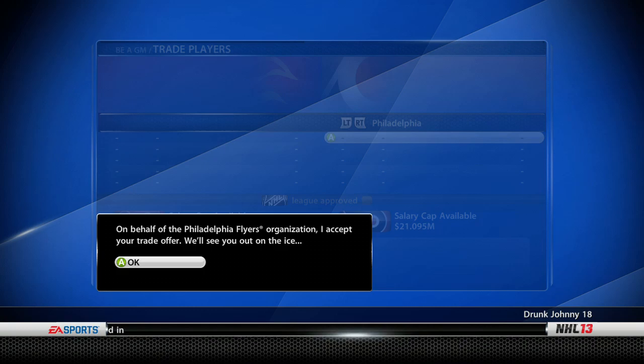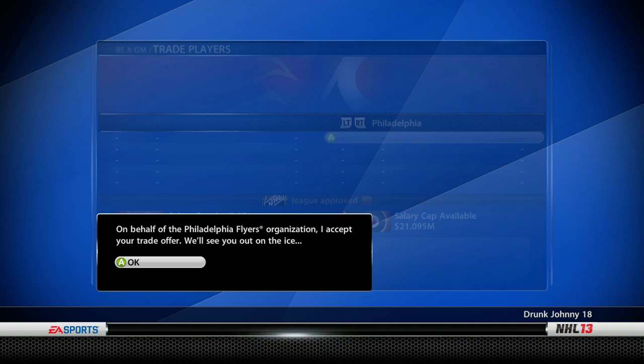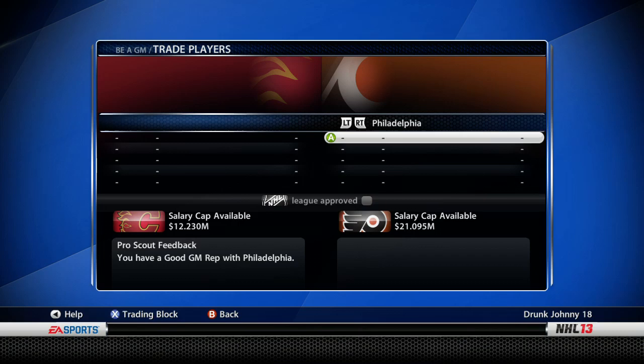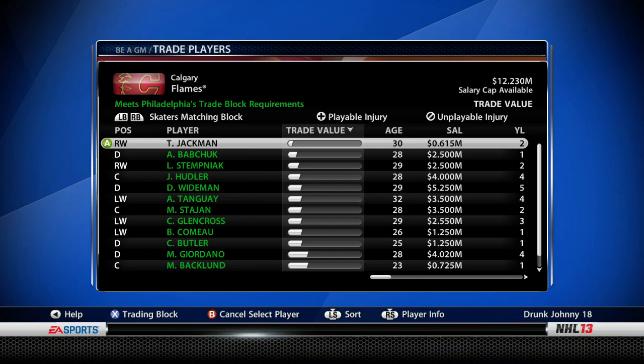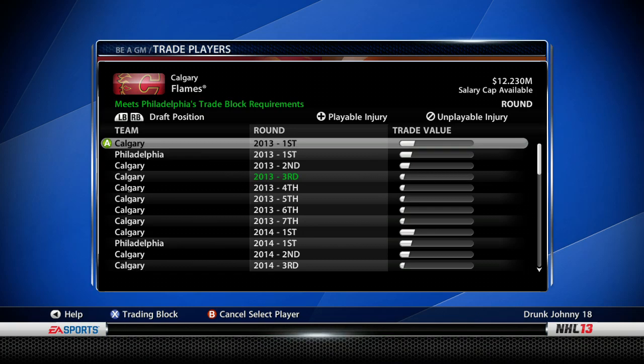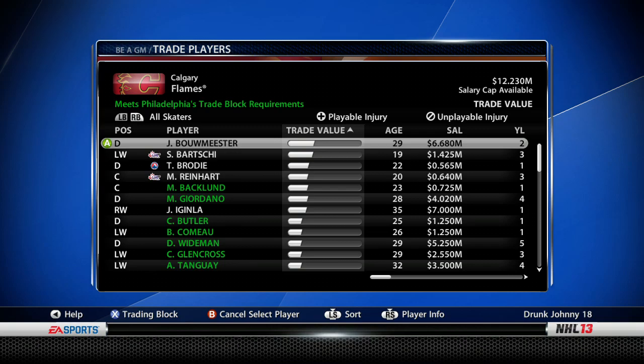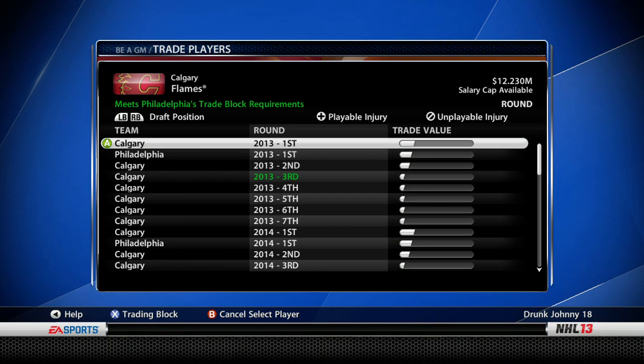The trade goes through — both sides worked out. Every player I was willing to trade they wanted, and everything I'm getting back they were willing to give up. Philadelphia accepts: 'on behalf of the Philadelphia Flyers organization, I accept your trade offer.' That was a very even trade — they didn't say anything like 'we'll take this deal any day of the week.' Mike Camilleri for two first-round picks from Philadelphia, this year and next year.